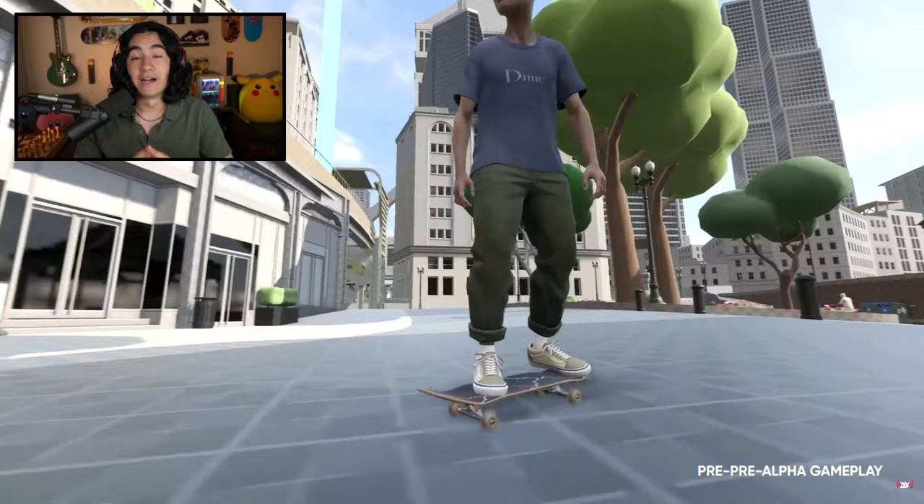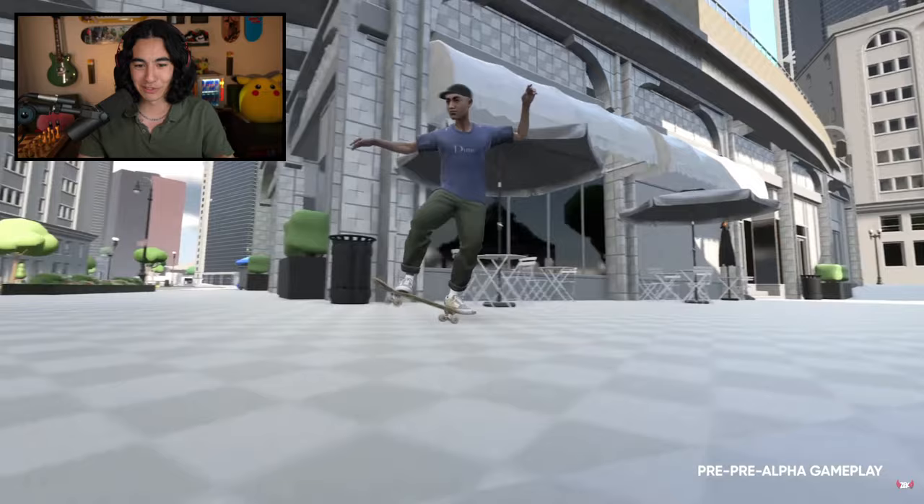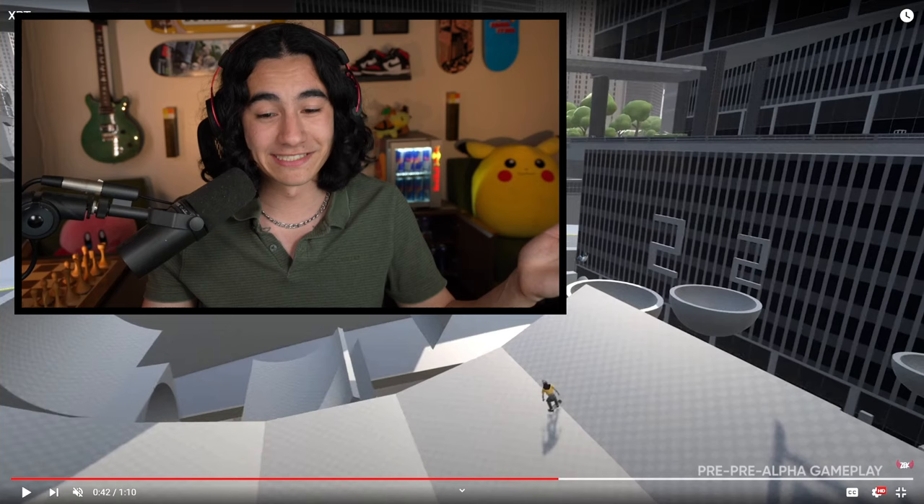Another really nice trick worth noting is this manual line here. We have another hard flip into a very clean manual. There's some subtle balance things here — it's looking pretty good. But really the end of this clip is the most interesting part: manual to wall-y on the chalkboard, up and over. I mean, this is far beyond what you've been able to do in other games. I'm impressed.